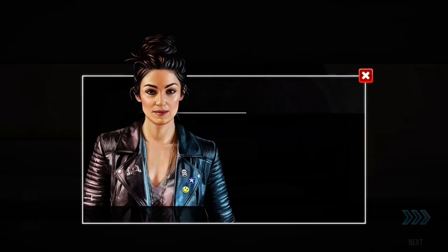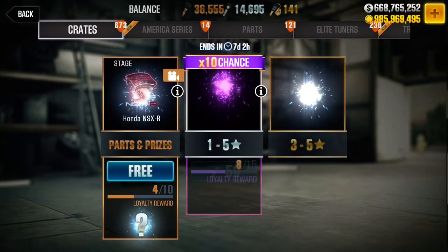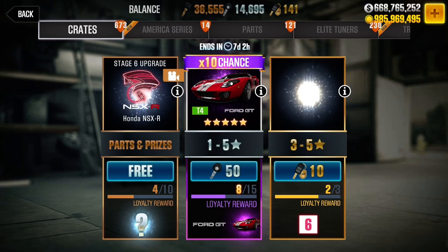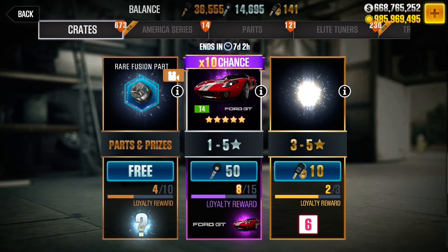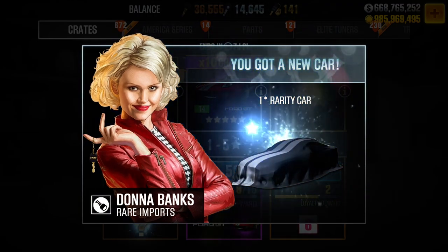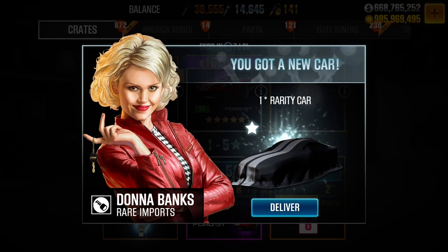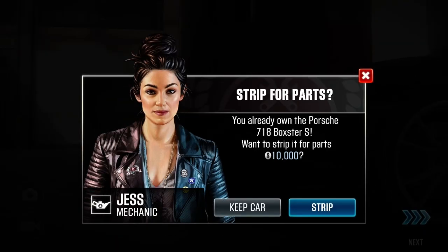Got a one star. We're going to try this again, but we're going to try a different one — the next one. Do one, one thousand, two. One, one thousand, two. So we didn't get the car this time — we got a Porsche tier two car.